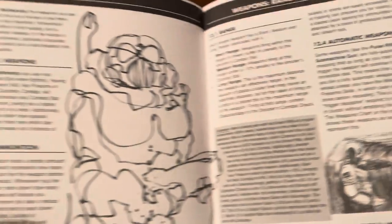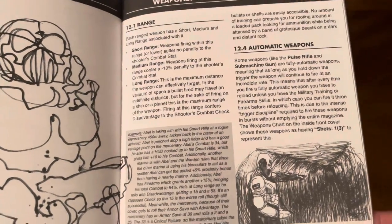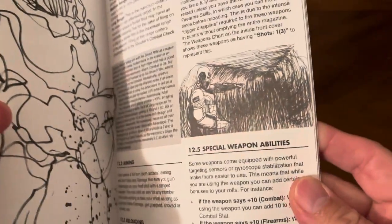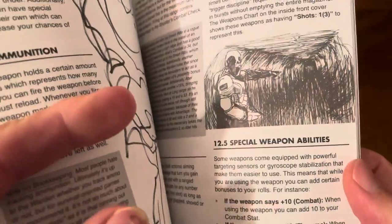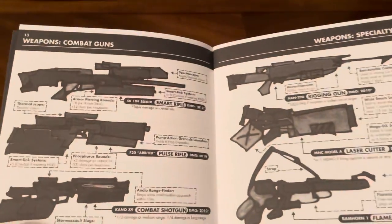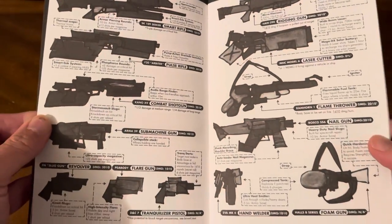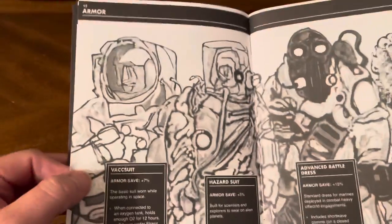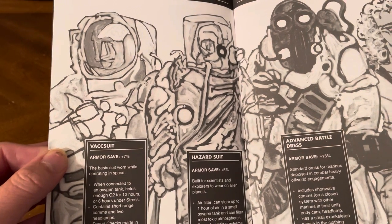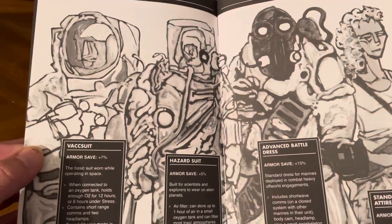Weapons and ammunition sections cover range, melee weapons, aiming, and reloading, as well as special weapons abilities. There are lots of different types of guns, and also different types of suits and armor you could have: vac suit, hazard suit, advanced battle dress, and standard crew attire.